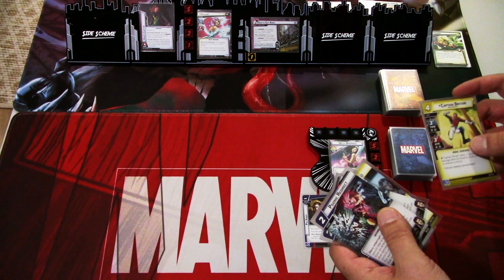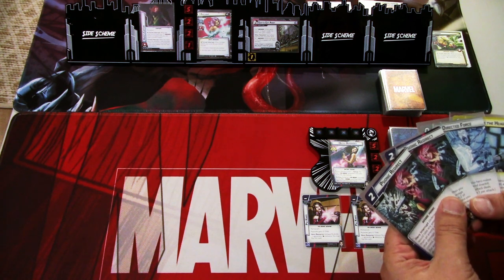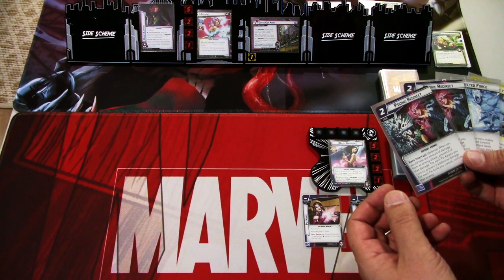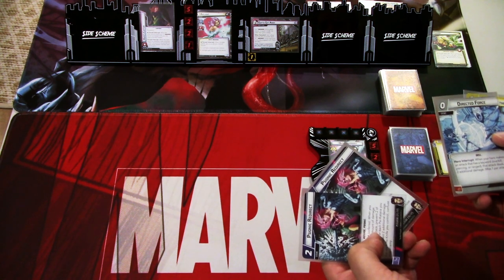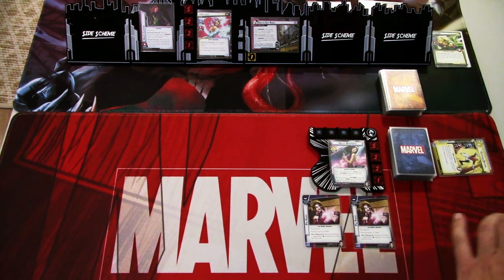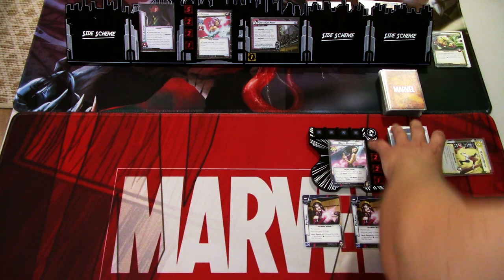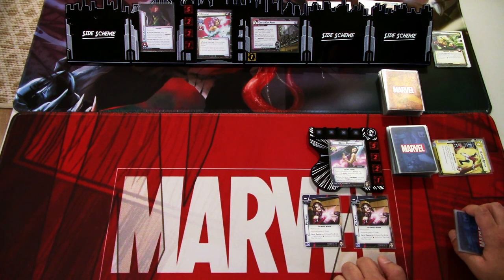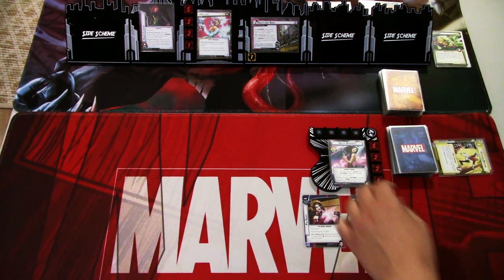I'm getting rid of Axe Bunker and Captain Britain — I'm not really interested in getting him into play early on. Two Psionic Redirects — I think we could keep those. Drawing two cards, we get Float Like a Butterfly and Eye Pack. Let's start seeing what we can do with these cards. Not much to play in Alter Ego, so I'll just head to Hero Mode.